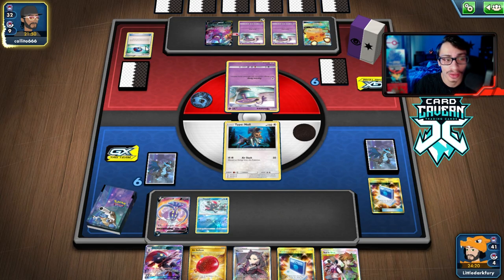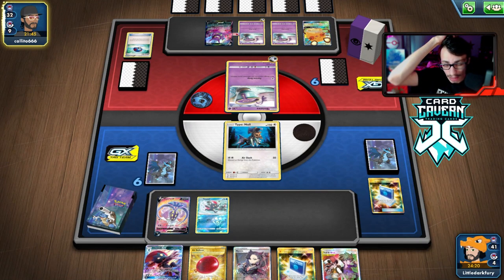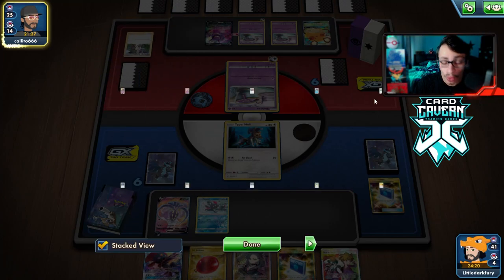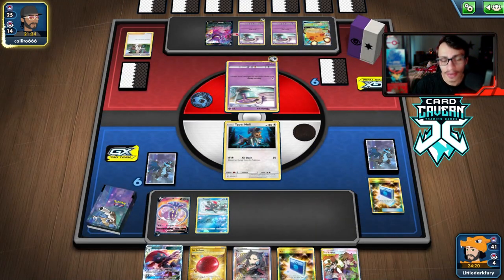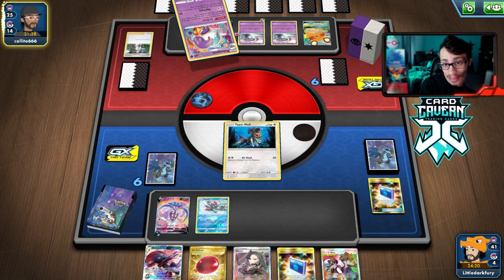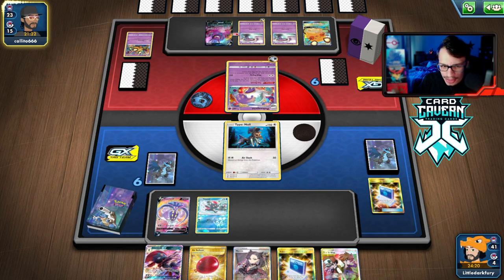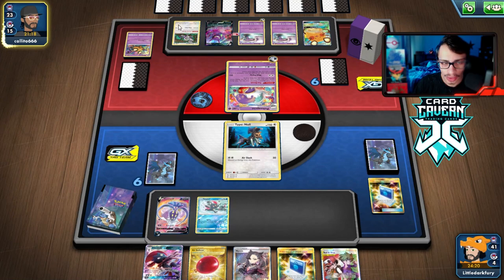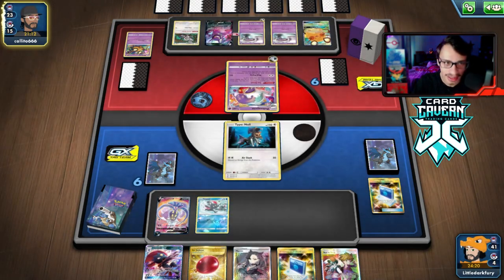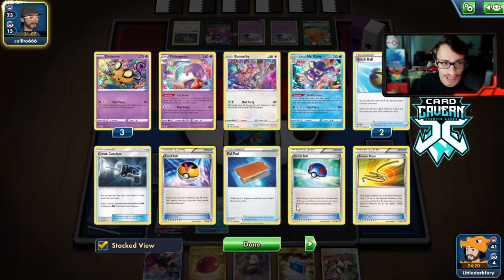If we actually survive the turn we can go Solgaleo. The only problem is if they Boss my Sneasel we'll be in trouble, but we're not going to get Boss'd actually — they researched their hand away. They should have played Escape Rope because everything on my bench I'd rather not be in the active. They could two-shot my Malamar VMAX. They also have Guru, which counters me pretty hard since I just put a card on top and they draw into it. We'll have to rely on Marnie and Stamp luck.